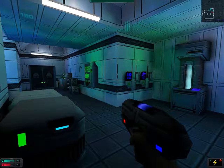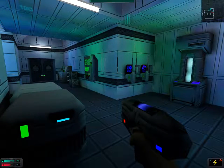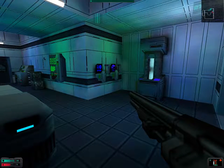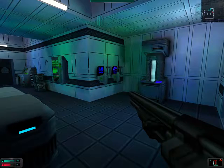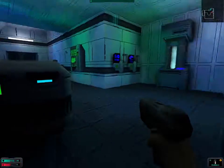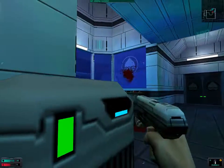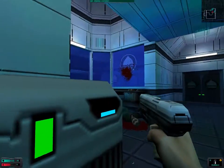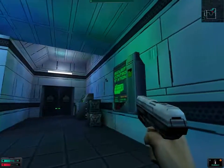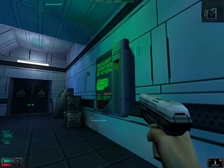Welcome back folks, welcome back to Let's Play System Shock 2. When we last left off we tried to take the elevator to deck number 4, however some biological material seems to block the floors above floor number 3, so we are now stuck here on floor number 3, and we are currently in the process of trying to hack this security station, which we have done.